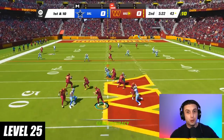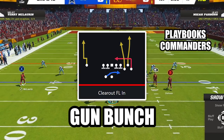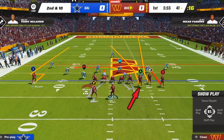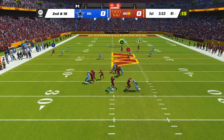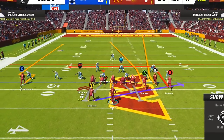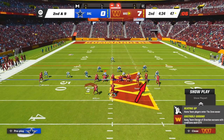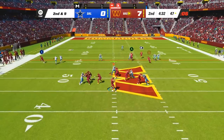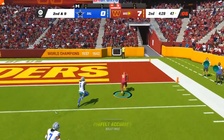At level 25, this play has two different routes that destroy cover 3. The play is Clear Out FLN in the formation Gun Bunch, and the first route to read is the seam route from your tight end, which will pretty much always find open space over the middle. Additionally, as long as you're on a hash with your bunch receivers to the wide side of the field, the fade route from your middle bunch receiver will get over the cornerback on the outside third for a humongous one play touchdown.